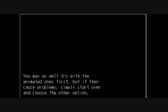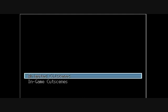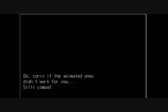That was the main reason I was making this patch in the first place. You may as well try the animated ones first, but if they cause problems, simply start over and choose the other option. Which would you like? We're going to go with in-game cutscenes. Sorry if the animated ones didn't work for you — silly compatibility issues, probably. Anyway, have fun! Oh, I will.